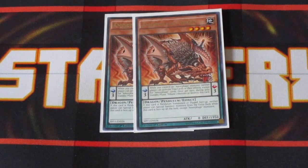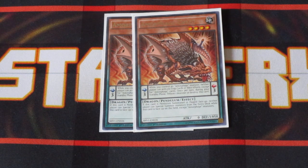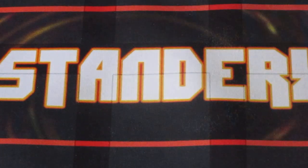Two copies of Amorphage Greed. Amorphage Greed's Pendulum scale effect states your opponent can't activate trap effects. Just imagine this card and Gluttony as your scales against Eldlich — you're starting to see that this can be extremely poisonous to that deck and shut them out of playing anything. Very, very good.